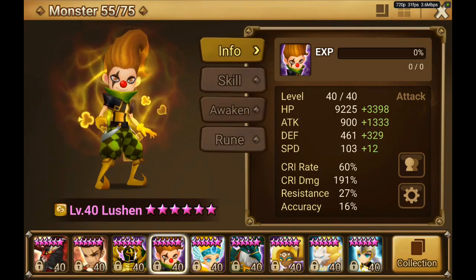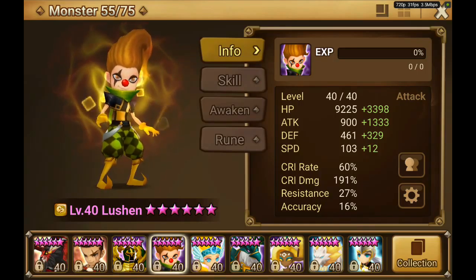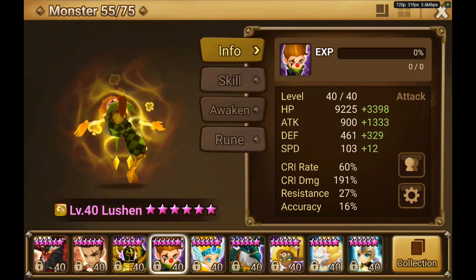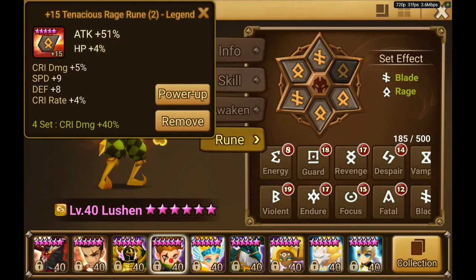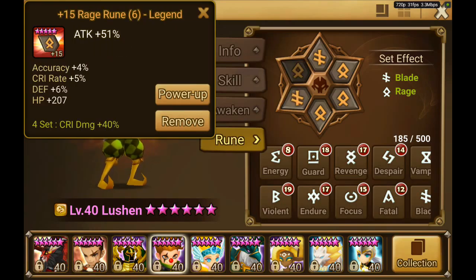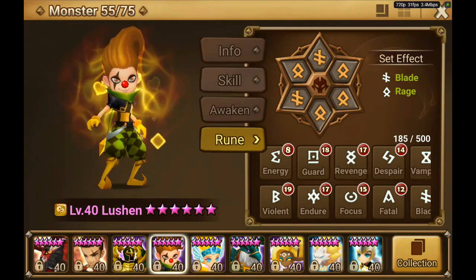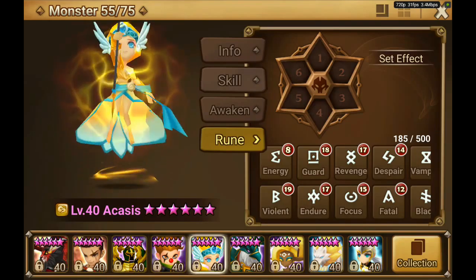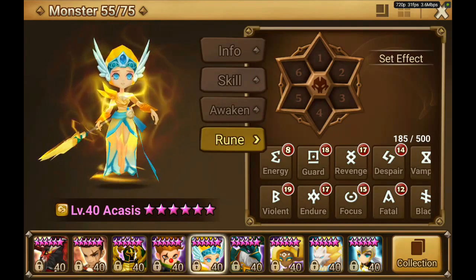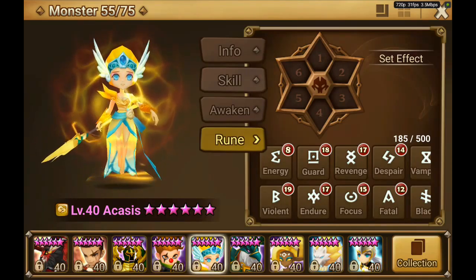Then we have Lucian. He has some nice crit damage and some nice attacks, but he is also very slow unfortunately. He is on rage blade - just a basic damage one-hit wonder. Then there is Acces, who is not runed at the moment. I think I just don't use her as much and I need her runes.